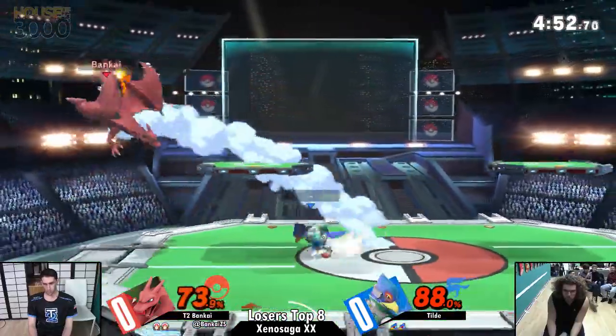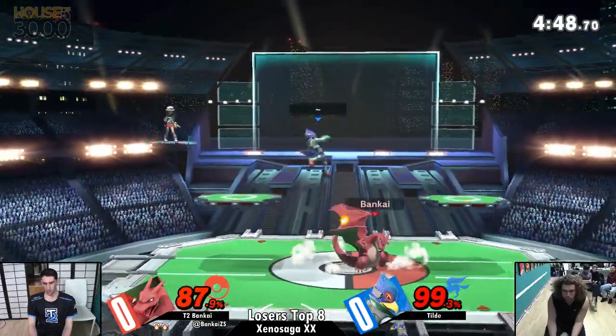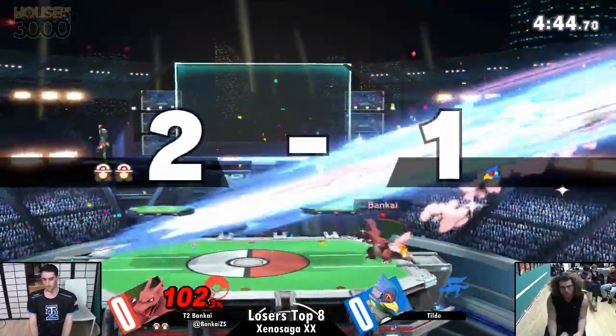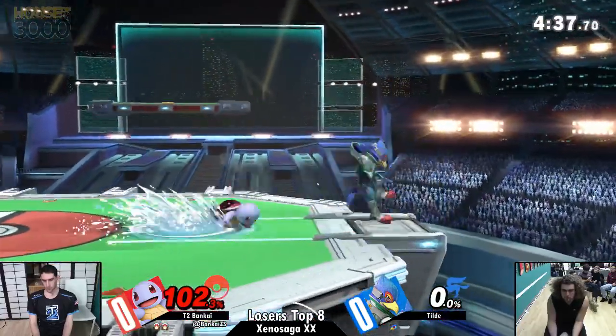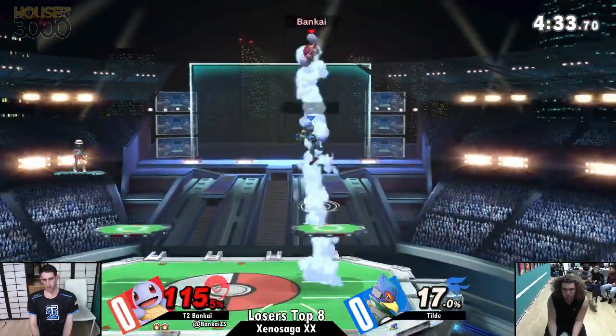Very unsafe Falco Phantasm thrown out by Tilde — Bankai could have easily turned that around, got a grab, just wasn't in the right state of mind. Two stocks apiece. Trying to go for trades. Tilde thought Bankai was going to try to recover low that time around — that's why he went off stage so deep with that back air. But because he guessed wrong, he put himself out there for Bankai, who didn't just easily close up that stock.